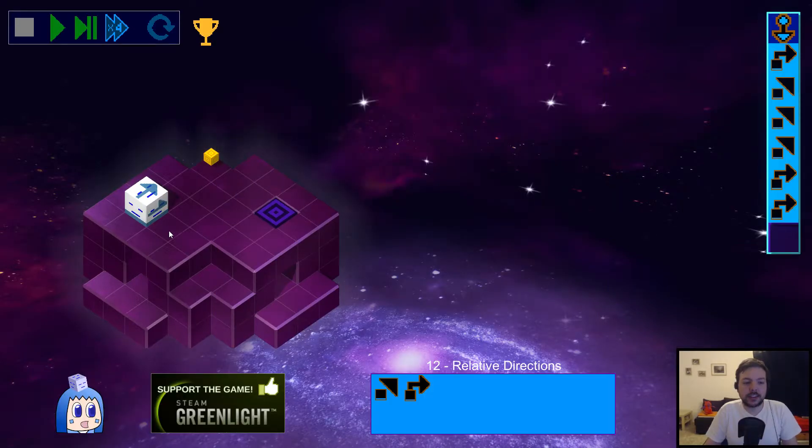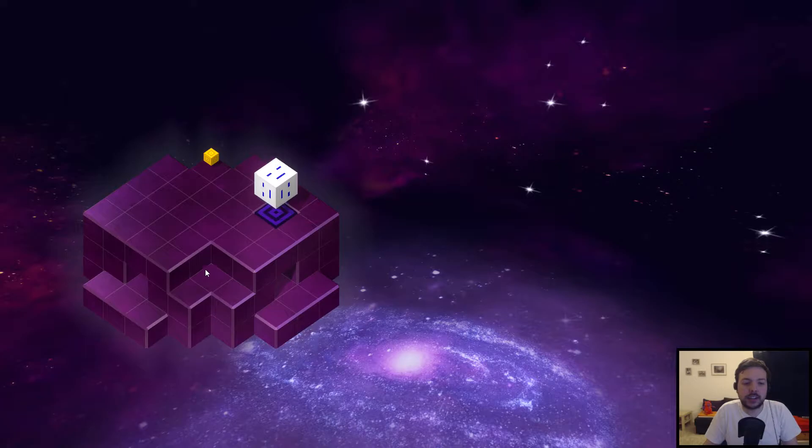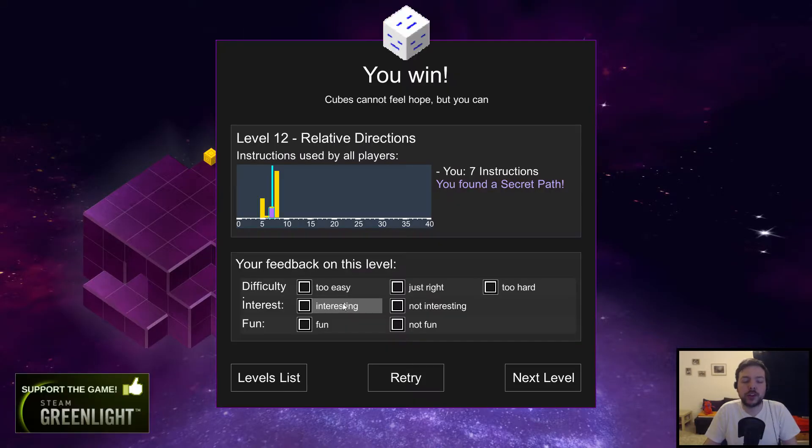The cube doesn't fall into the gap. The reason is that the cube will not fall as long as one of its edges is still connected to an edge. If we slow this down, you can see the edge gets highlighted, meaning the cube is connected and won't fall down. While moving, it's connected to the other edge as well, which prevents it from falling, so it just moves over the gap smoothly. That is the secret solution with seven instructions.